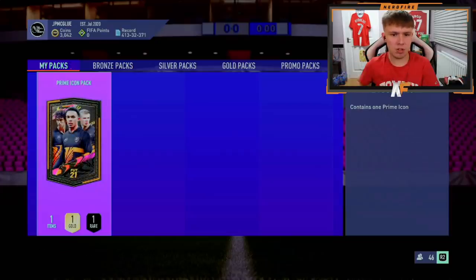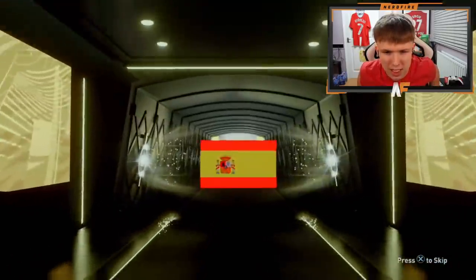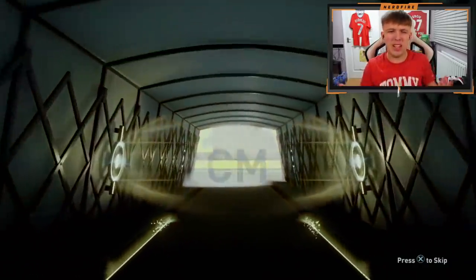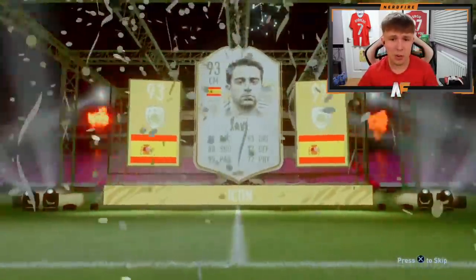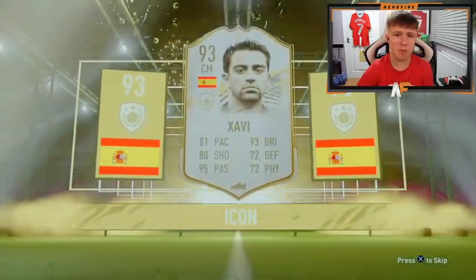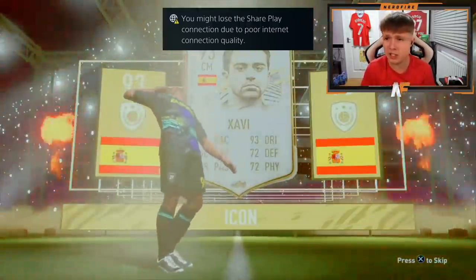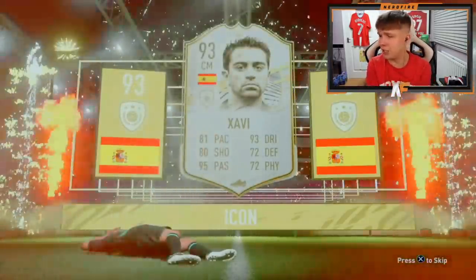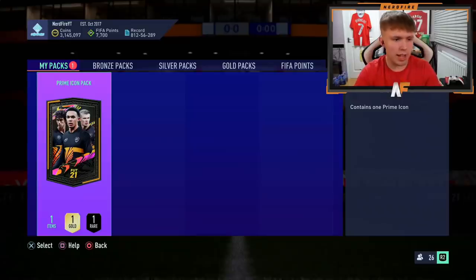Shout out to Callum - he has got a prime icon pack. Come on, big big big - Spanish! Oh, is that Xavi? That is another Xavi - it's not looking bad at all. 95 passing, pinging the ball from center mid. I play a 4-3-1-2 on my account so as a box-to-box center mid Xavi can be pretty decent. Not the worst of pulls at all - that's a small dub at least.